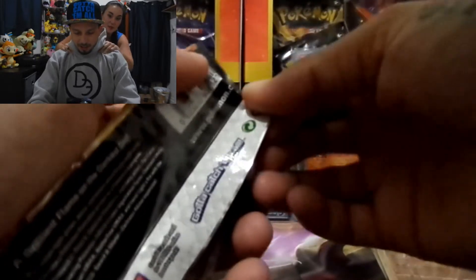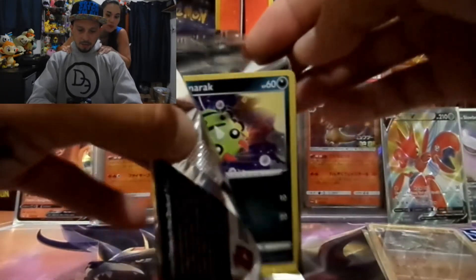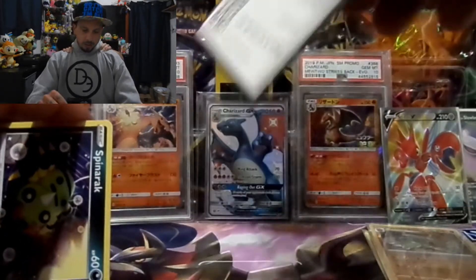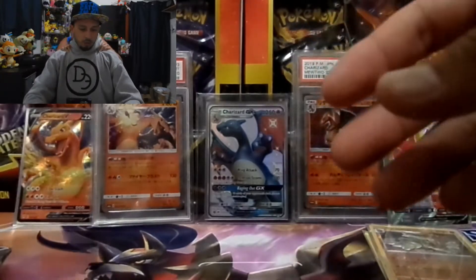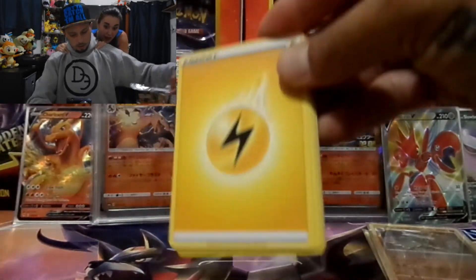Pokémon cards and a massage! He has a bad back. I slept weird last night so I got a kink in my neck. Last pack — magic! I kind of seen something good because I caught a glimpse of it in the reflection in the foil. We have an electric energy...